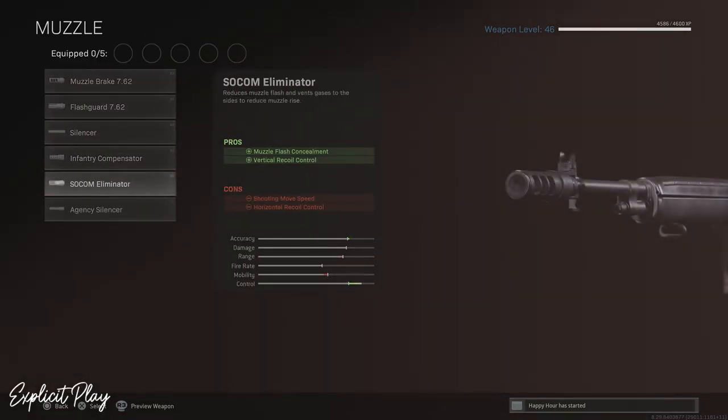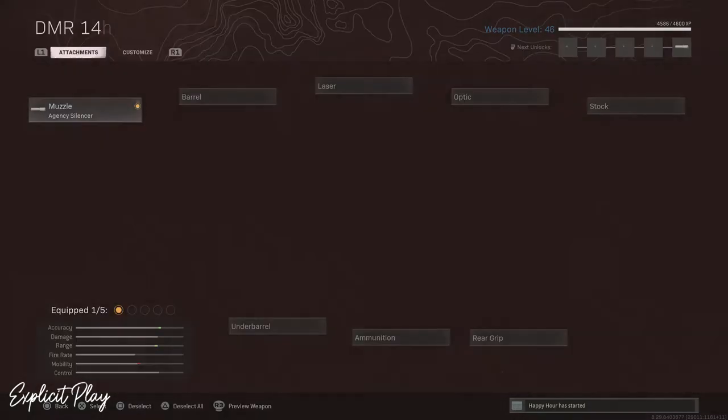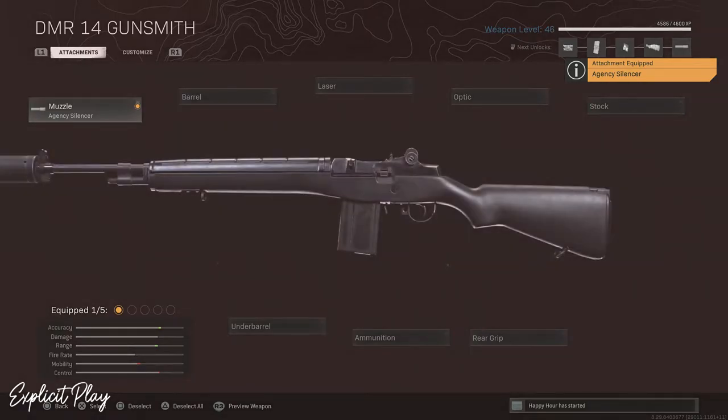The first thing I would start off with is the muzzle, and I would always put on the Agency Silencer. This is going to give you some sound suppression, which is always nice, and it's going to give you some damage range.